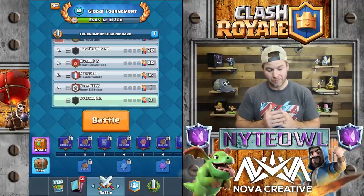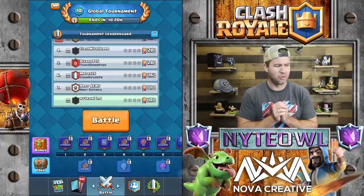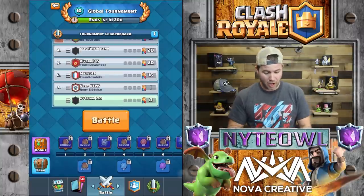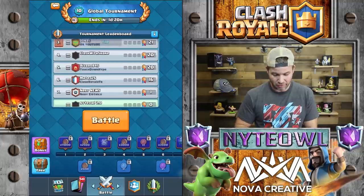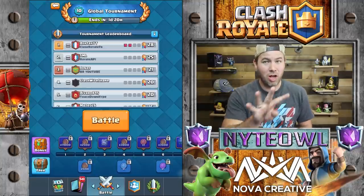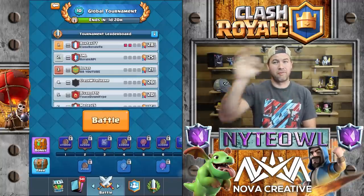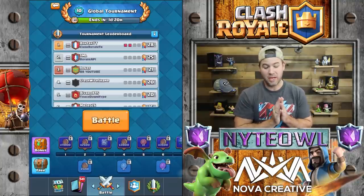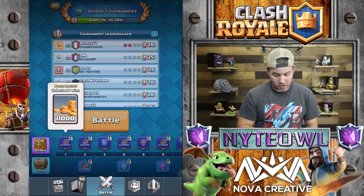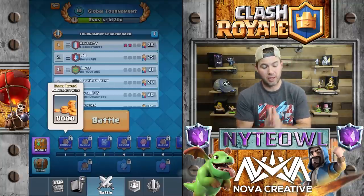It may be rough to get in. I think level 10 might be the lowest it goes, but you can play even if you are king level 9 — you can still get into the global tournament, though you might be at somewhat of a disadvantage. Basically, in each tournament you have four losses and you're out. A couple of early screenshots showed three losses, but they bumped it up to four. Four losses and you're out, but you can get as many wins as you want.